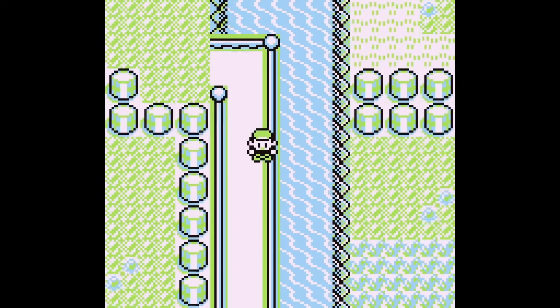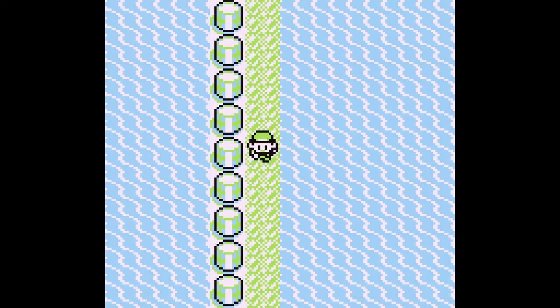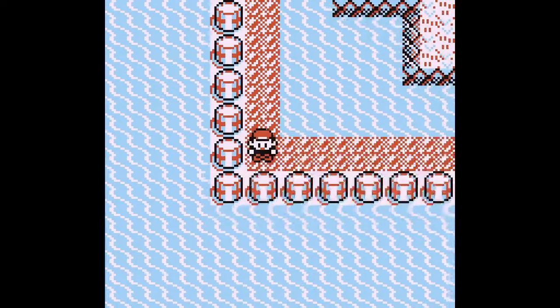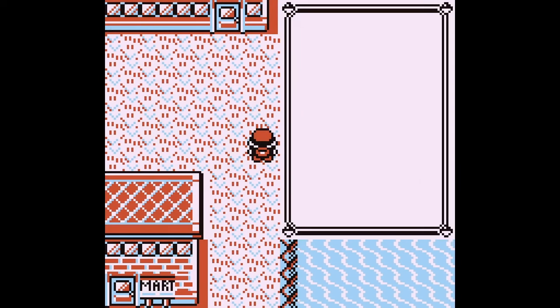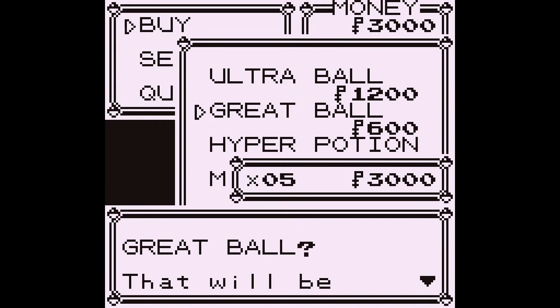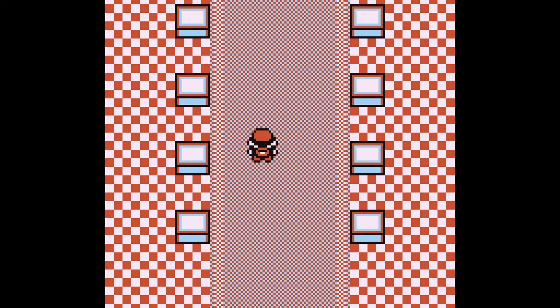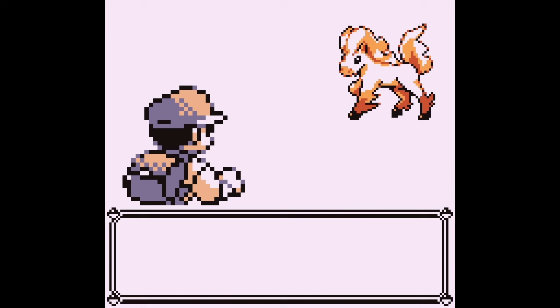The first thing I really want to do is just not get my starter, and oh — this is working wonderfully. We can go straight down here. I'm actually able to leave the town without getting my Pokémon. I've got nothing, but I can get some Great Balls. Let's head into the mansion and get into some kind of wild encounter.